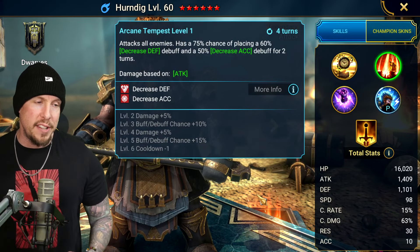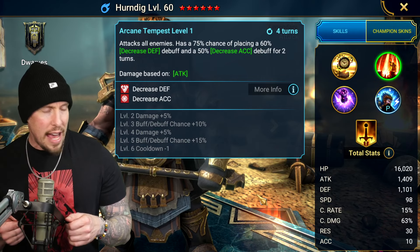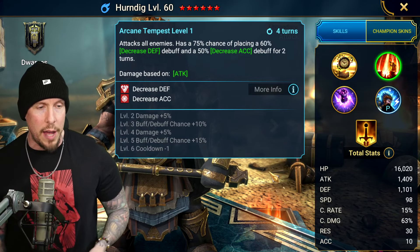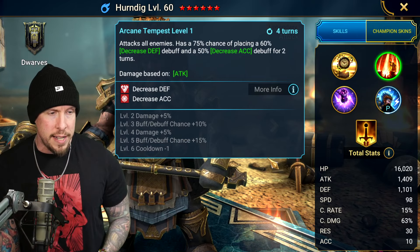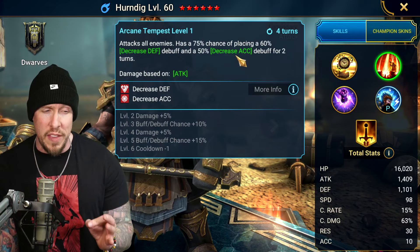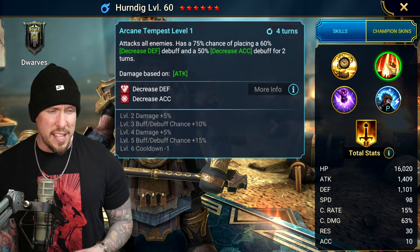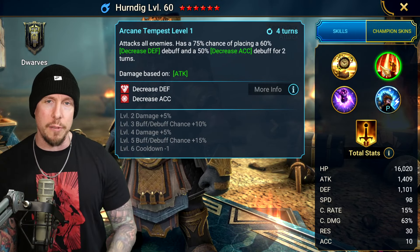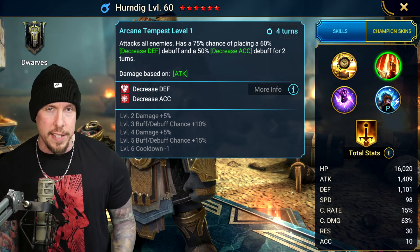Arcane Tempest is his A2 — it's an AoE attack with 100% decreased defense and decreased accuracy. Having a lot of damage plus decreased defense and decreased accuracy on a three-turn cooldown when booked is extremely valuable and unique in the game. We have three-turn decreased defenses everywhere, but a three-turn decreased defense with accuracy is very hard to find. It's especially great against bosses like the Spider, where you can basically negate the accuracy required for the Spiderlings to land the poison on your tank.